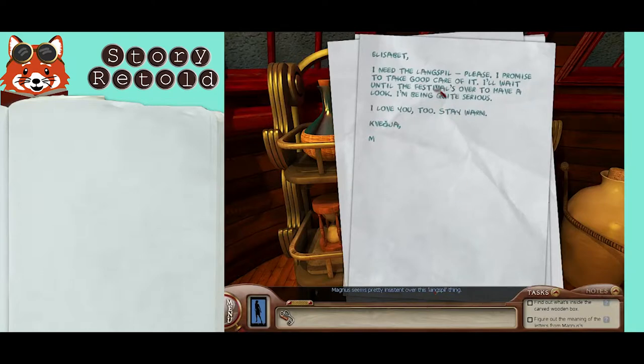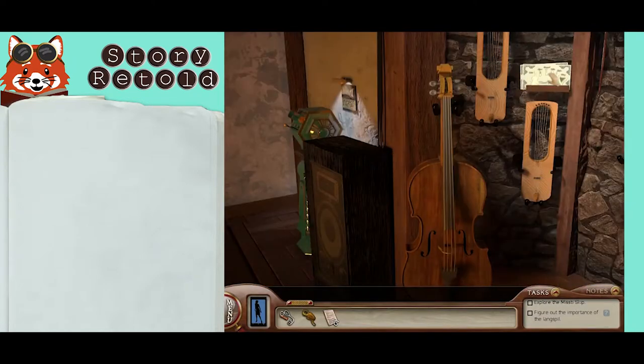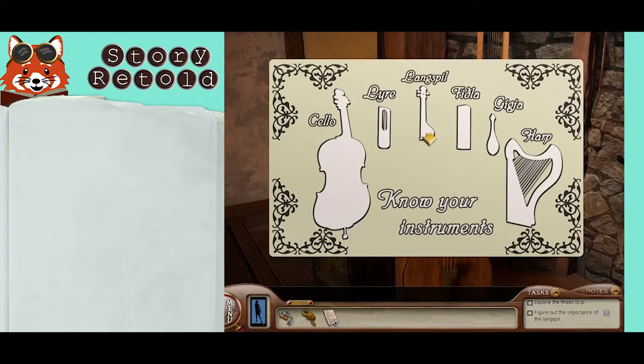Magnus seems pretty insistent about this langspiel thing. This langspiel can be found in the pub. Look at this reference chart here to find the langspiel's shape.